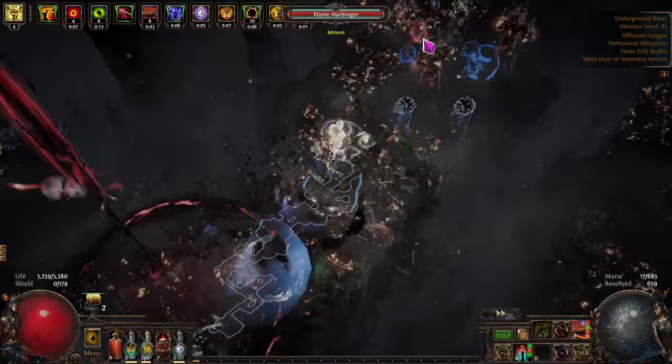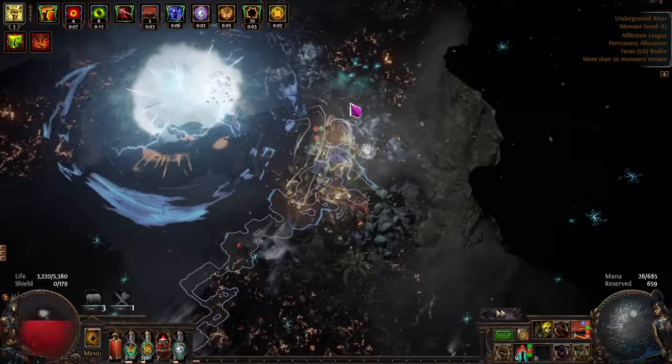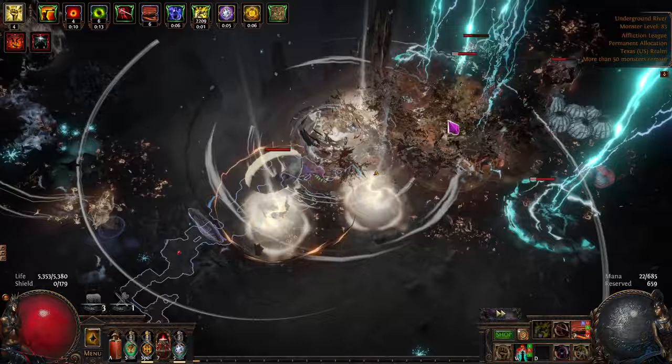We're just looking for Sulfite mainly. And this is Cyclone of Tumult. Oh, an Argetrush Cluster — I'll take it. Got hit there. I changed my passive tree around a little bit and some of my jewels as well.